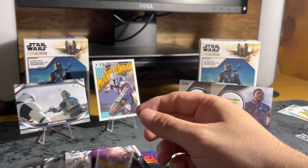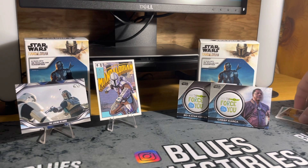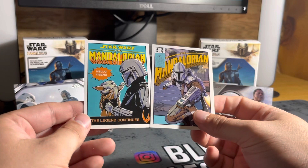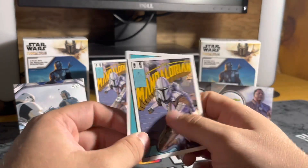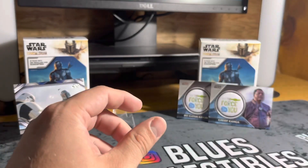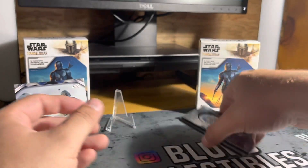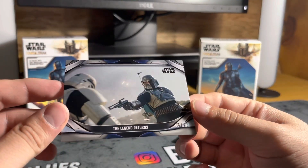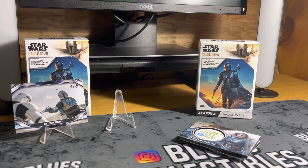Not anything major in that last pack, but we still hit some cool cards. These comic book art cards are my favorites - The Legend Continues, and the Mandalorian seven comic book artwork cards. I got two duplicates of the Mando and the Hello Friend card. Our two medallion cards were Greef Karga and Bo-Katan Kryze. And we also hit The Legend Returns - a 16 out of 25, a low-numbered card. That's our break for the Mandalorian Season Two blaster boxes. Please like, comment, subscribe, and we'll see you guys back in the next break.